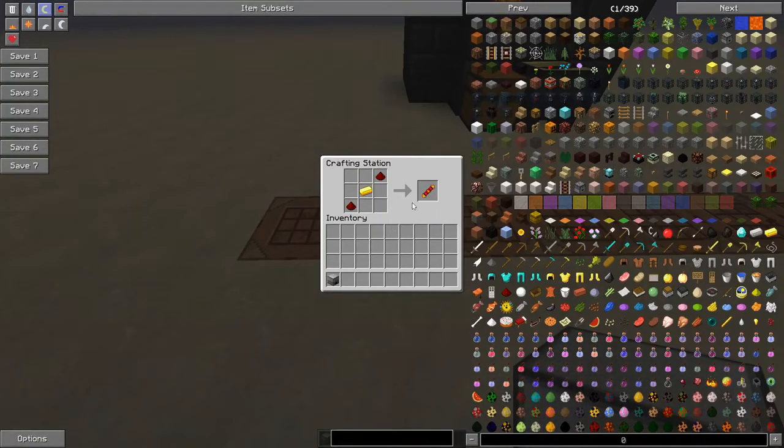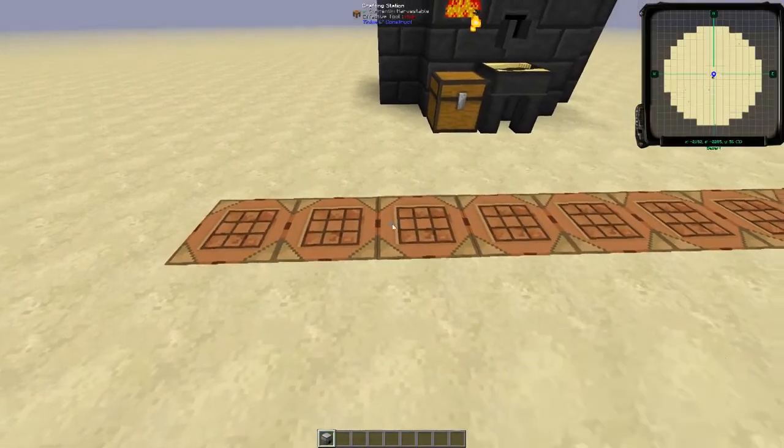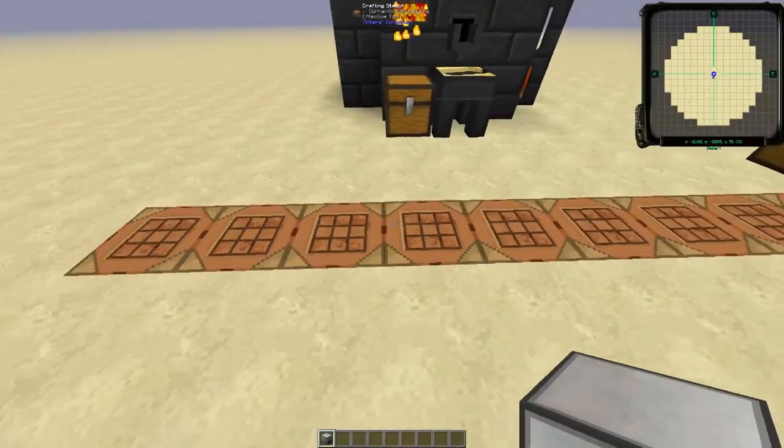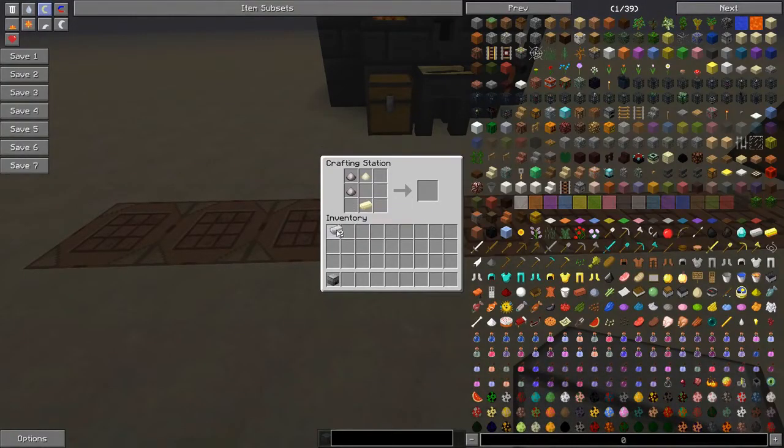Here's the reception coil — fairly simple, just some redstone and gold. And then the gear: Invar. You're going to need two of those. To make Invar, you can either smelt two iron ingots and a ferrous ingot together in an induction smelter. If you don't have one of those already, that's fine — or you can mix craft together some pulverized iron and pulverized ferrous metal to get the Invar blend, and smelt that up in a furnace.